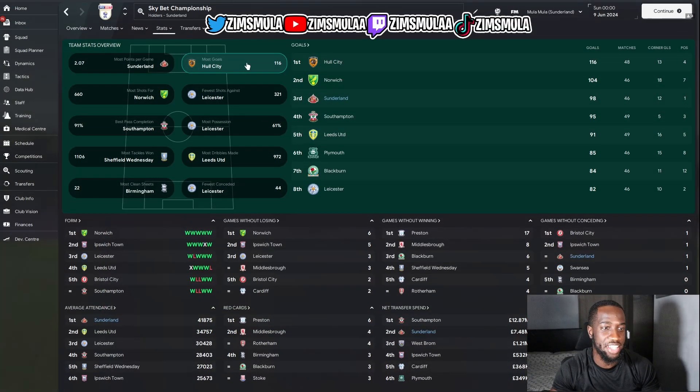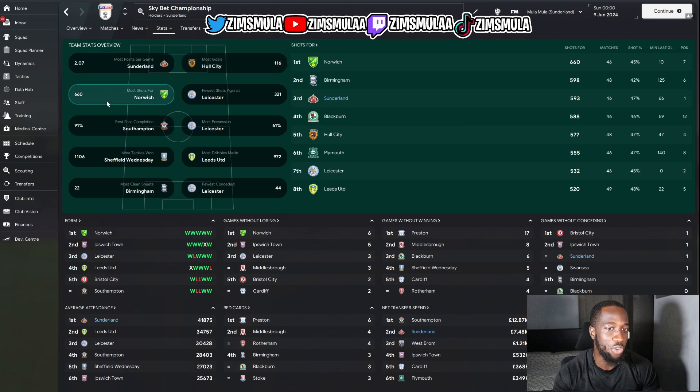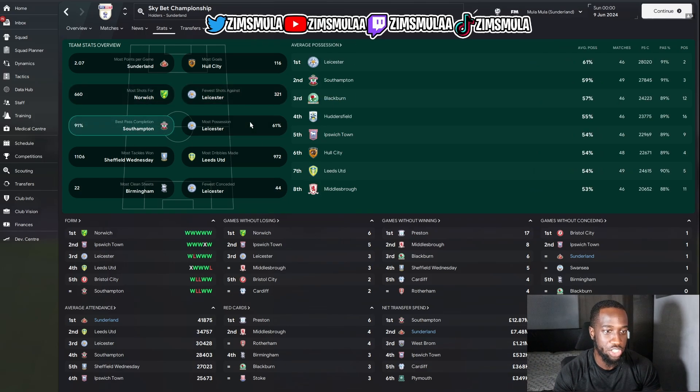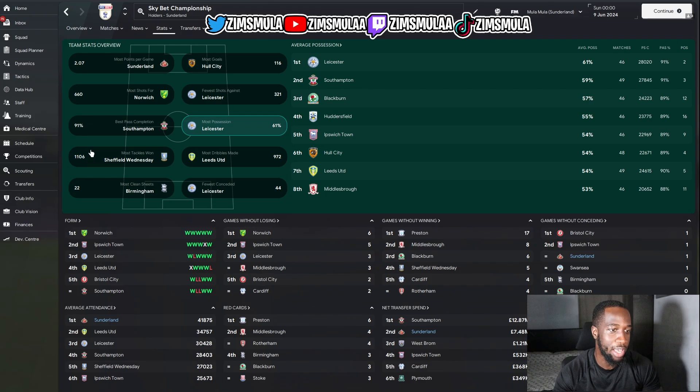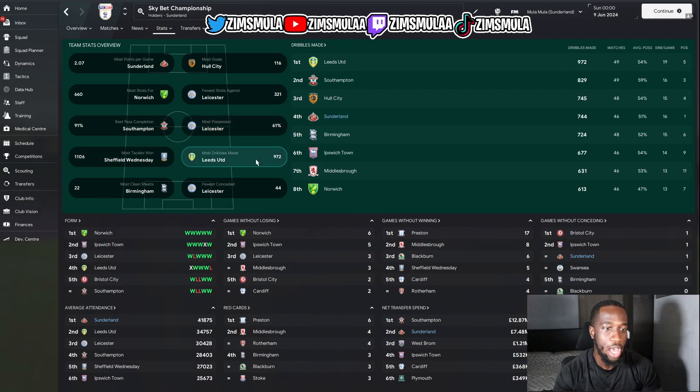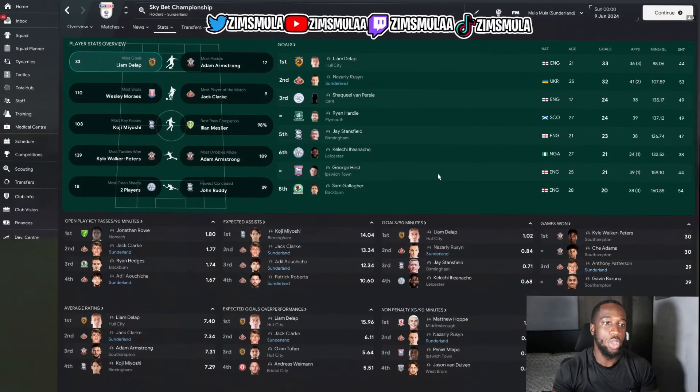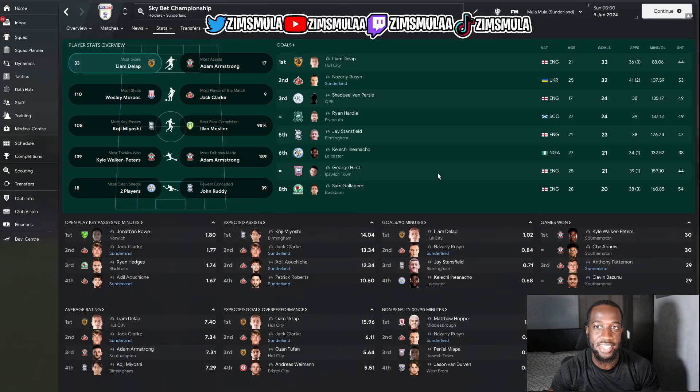Looking at team statistics, Sunderland finished third for most goals with 98 — Norwich scored 104 and Hull City surprisingly led with 116. For most shots, Sunderland are third; fewest shots against, third again. Best pass completion and most possession — not there. Most tackles won — not there. Most dribbles made — fourth place. Most clean sheets — joint third with Leeds, and fewest conceded — third.